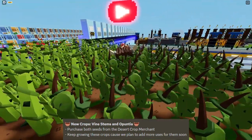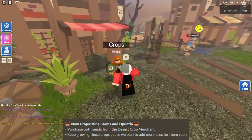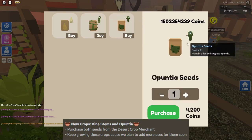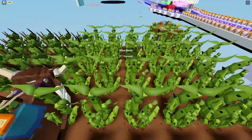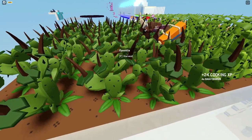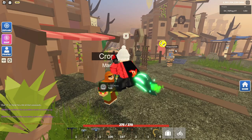Roblox Islands has also added two new seeds. Head to Desert Island and go to the crops merchant, click 'buy seeds', and you'll find the new vine stem seeds and the new cactus-type seeds. Place them on your island and every time you harvest them, you'll get around three crops and one seed back. You can sell vine stems for 38 coins and the cactus-type ones for 42 coins.